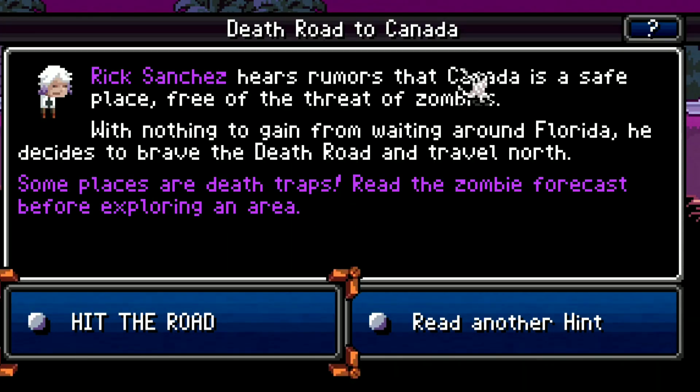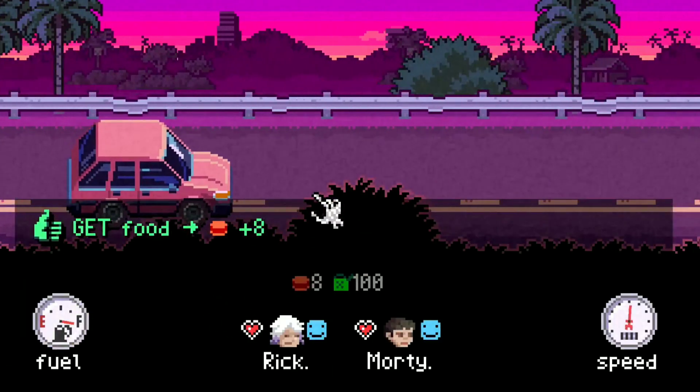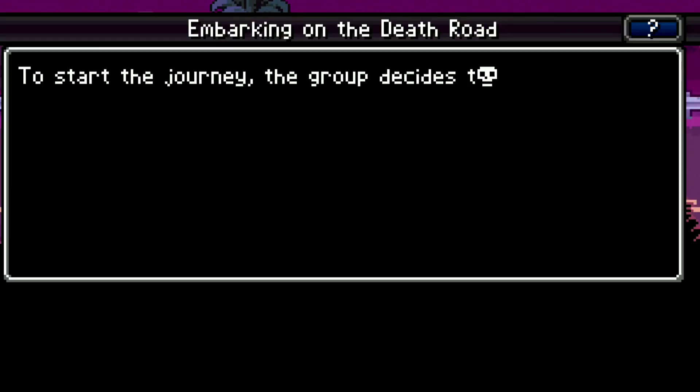Rick Sanchez hears rumors that Canada is a safe place, free of the threat of zombies. With nothing to gain from waiting around Florida, he decides to brave the death road and travel north. Some places are death traps — read the zombie forecast before exploring the area. Hit the road. And so the journey begins.